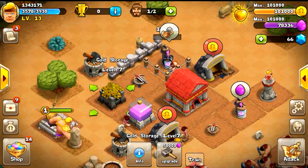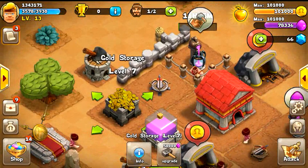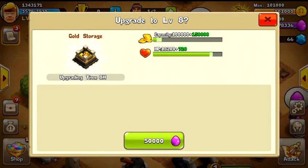Floor Rating here on Clash of Spartan. We're going to be upgrading the gold storage up to level 8 for only 50,000 elixir — that is not bad. The reason I'm doing this is I'm maxed on resources, and if you're like me, you really want to get that town hall upgraded up to the next level to start unlocking more things.